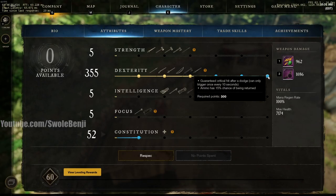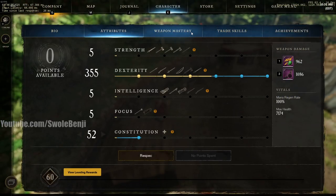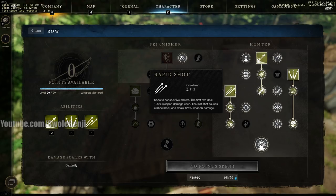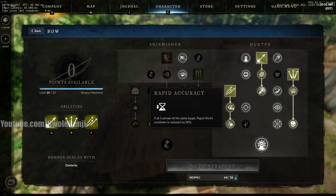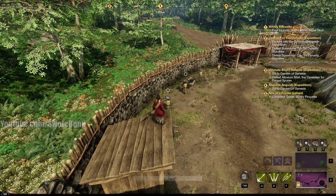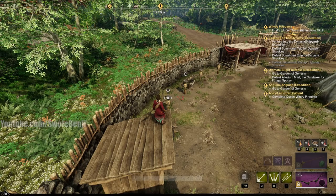You're going to want 300 Dexterity because ammo has a 15% chance of being returned. You're also going to want to learn Rapid Shot, and if you learn Rapid Accuracy you'll receive cooldown reduction when the target's health is below 50%. All you have to do is shoot a target dummy in the head with Rapid Shot.